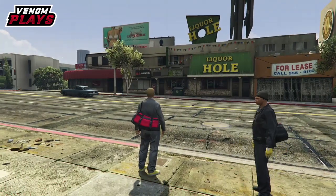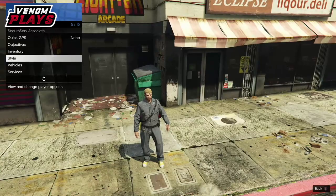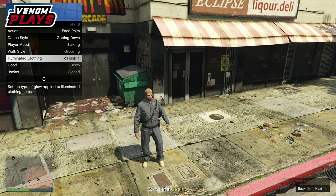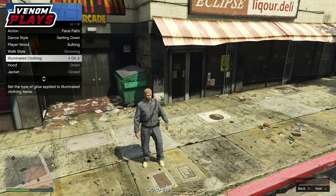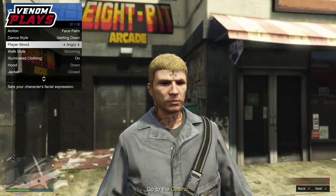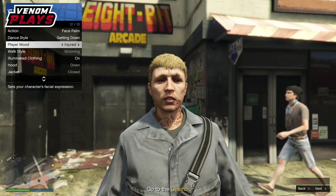When you load in, pull up your interaction menu. Go to Style, then go down to Illuminated Clothing. Spam right on the d-pad for about 10 seconds on Illuminated Clothing. Once done, go to every other option within Style and go right on the d-pad for about two to three seconds on every single option that comes after Illuminated Clothing.